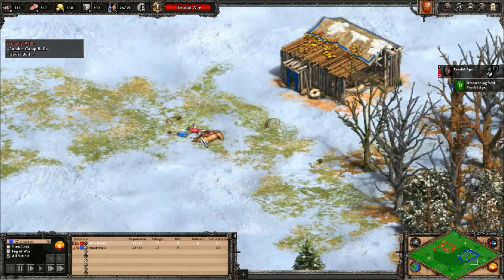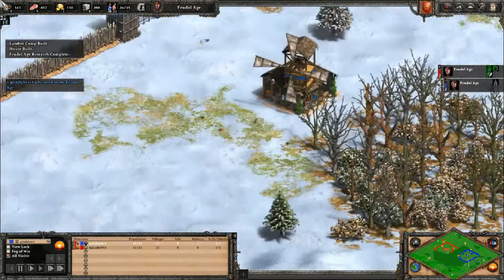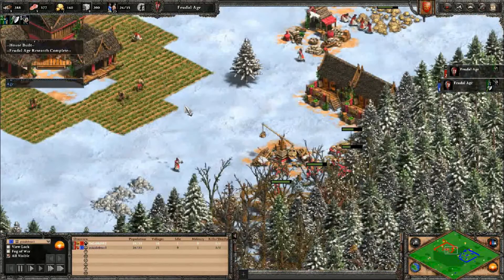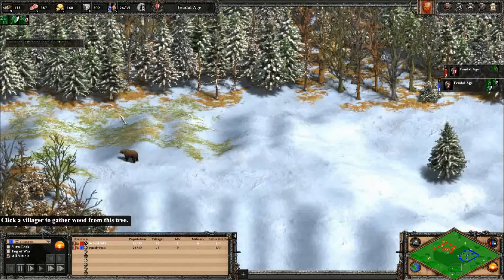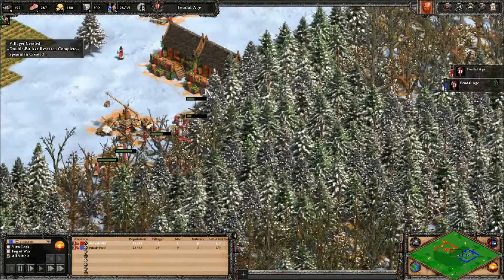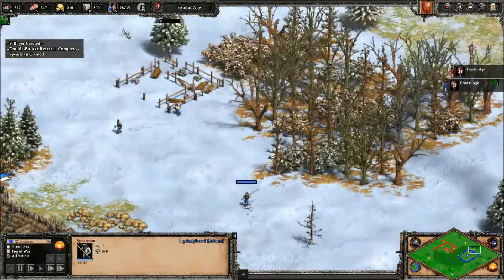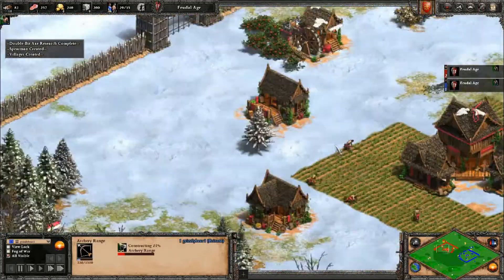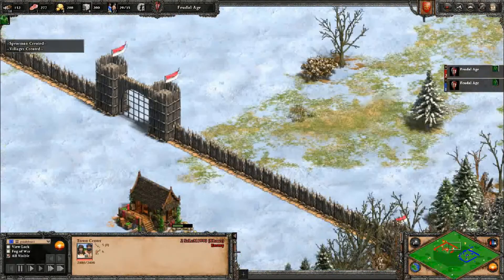Wait - so blue lost a villager and red lost a scout cavalry. Interesting. Red has a slight lead, just slight, but blue still has the scout cavalry somewhere. Blue is now getting gold. The question is, is blue getting an archery range? Yeah, I had a feeling that was going to be the case. And red doesn't even have a barracks, so red isn't going to - this might be a short game if red doesn't have the proper defenses.